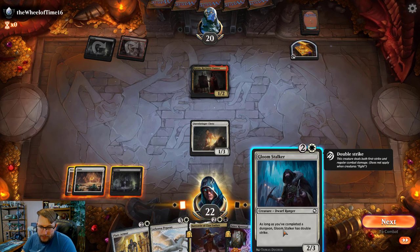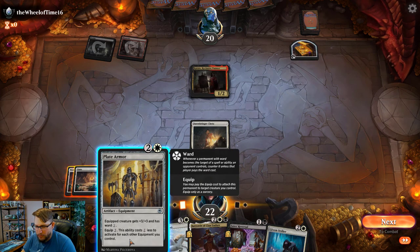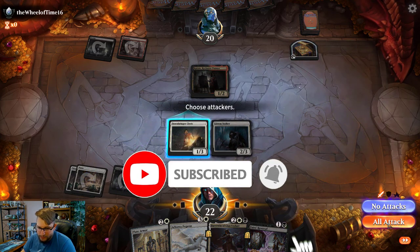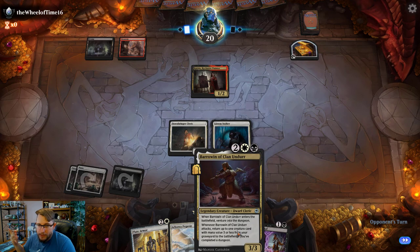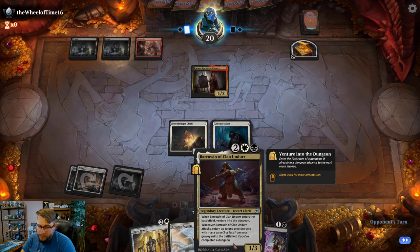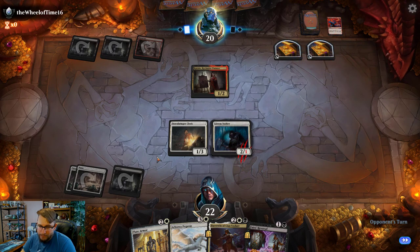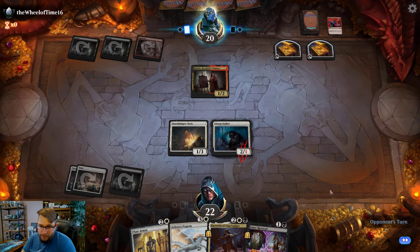The debate here is Plate Armor versus Gloom Stalker, and I think it's correct to play Gloom Stalker. The reason is if I spend all my turns — let's say I don't draw a land next turn — I play Plate Armor and then equip on the one-three, and if he has removal for it then I've spent two turns doing nothing. That's really risky, so I don't agree with Plate Armor.